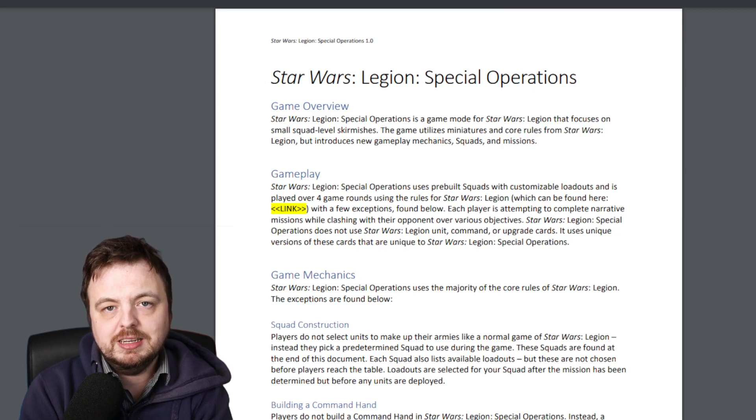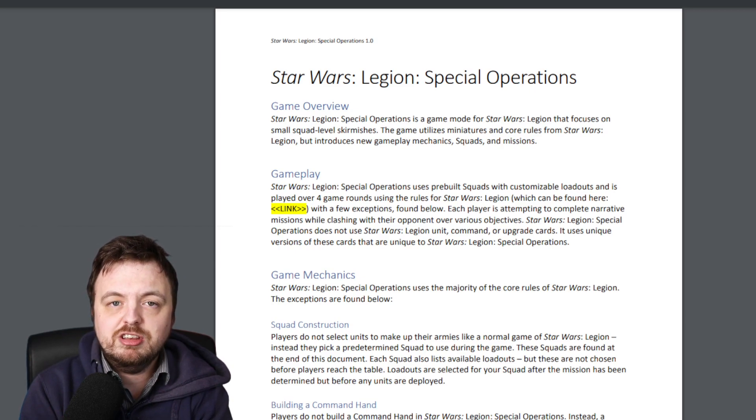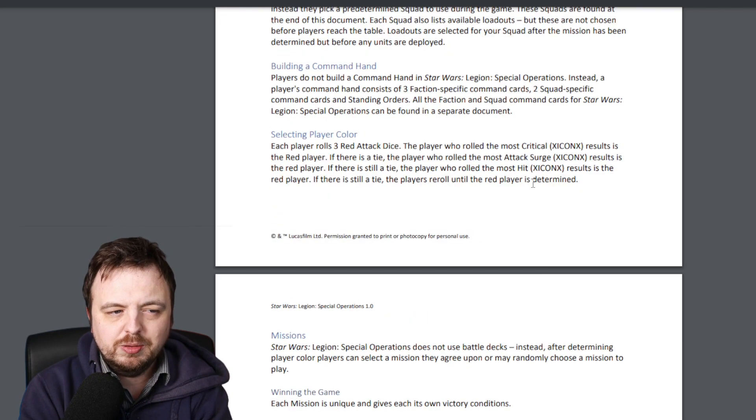A lot of the rules from Star Wars Legion are the same, but there are some key differences. The way you build your list — well, you don't really build your list; you just get given a squad and you can pick between certain squads depending on your faction. There are loadouts, and the items you get can actually change when you've deployed or when you know the mission. The command cards are also changing, as is the way you pick who's blue and red.